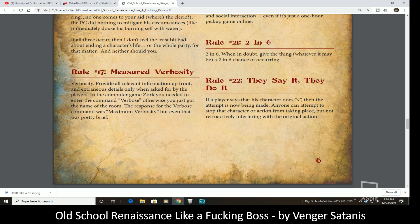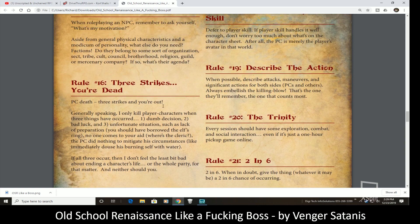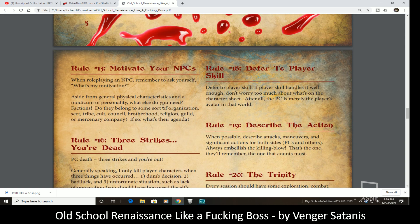Measured verbosity: provide all relevant information up front, and extraneous details only when asked by the players. Don't give them too much — just enough to get them through. Defer to player skill: if the player skill handles it well enough, don't worry too much about what's on the character sheet. After all, the PC is merely the player's avatar in the world.